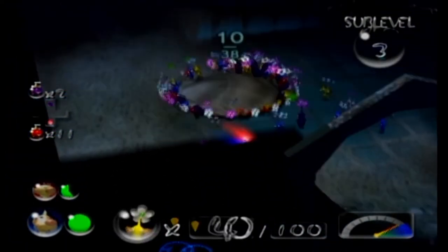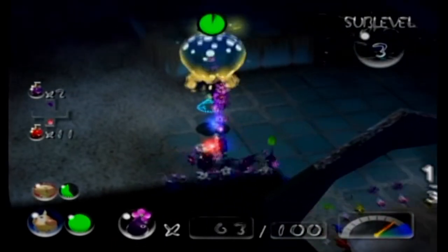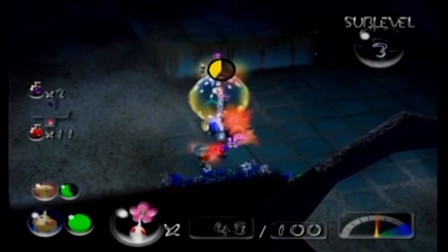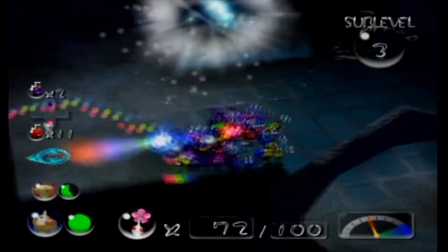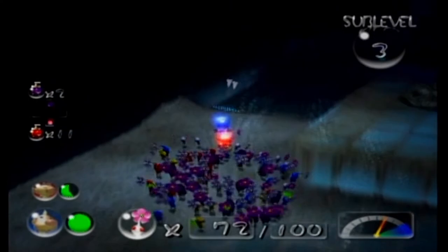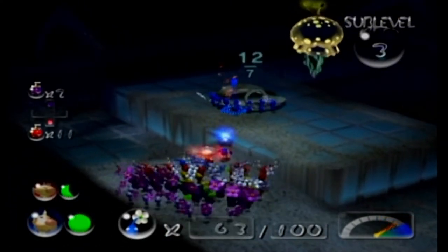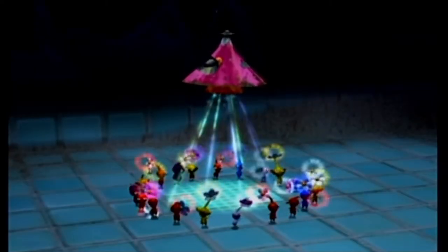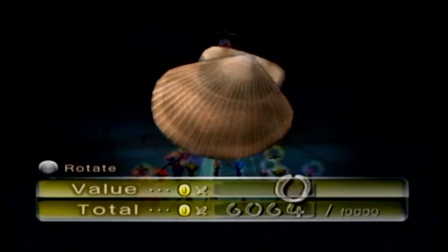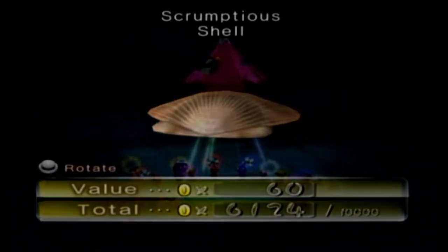Are you guys taking it right to the water? Another treasure. Nice little scallop shell. Fine addition to my... Actually, that's a lion's paw, I think. 60 Pokos. The Scrumptious Shell. Or no, that is a scallop shell, I think.